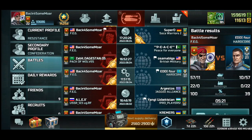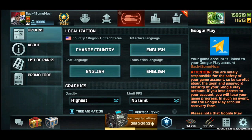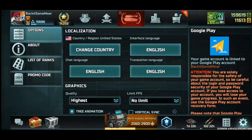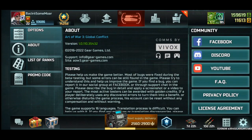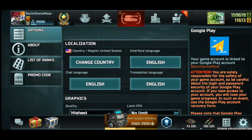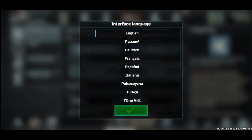Basically, what you have to do is go over to Settings. This is the Settings screen right here — you are in the Options tab. There's the About tab, list of ranks, and promo code, but those aren't important. Go to Options, and where you see Interface Language right after Change Country, click on that.